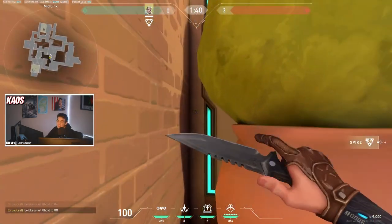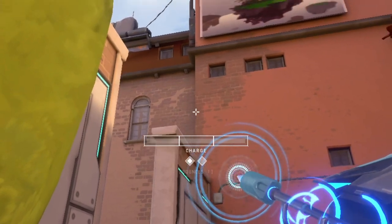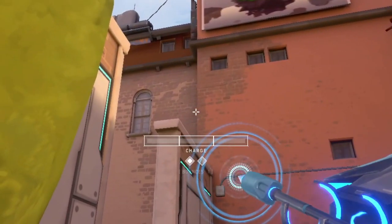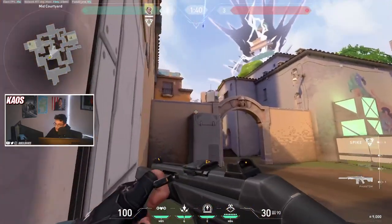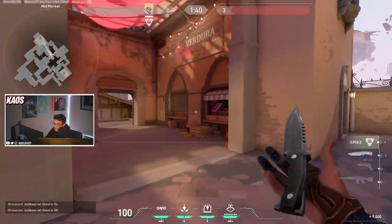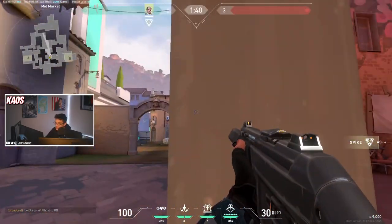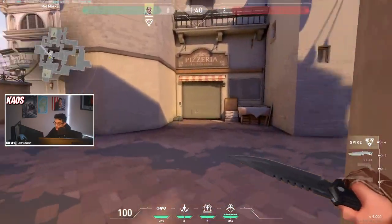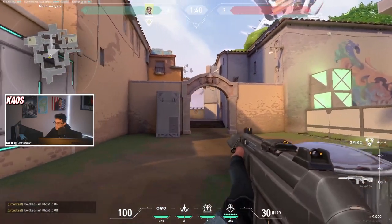Another solid dart from this corner is a one bounce, two charge dart aimed where this wall meets this wall — a little bit right of that so it bounces off the closer wall. It will land in the back of mid, and again if you have an enemy sitting there with an Operator, this dart will scan them and force a decision, helping you get that mid control from tiles.